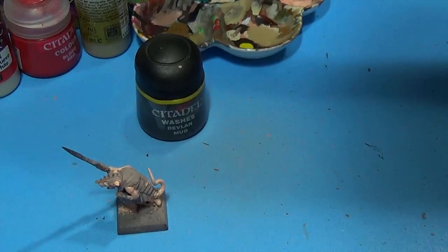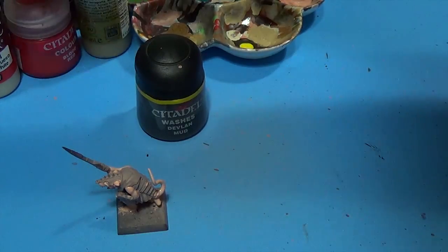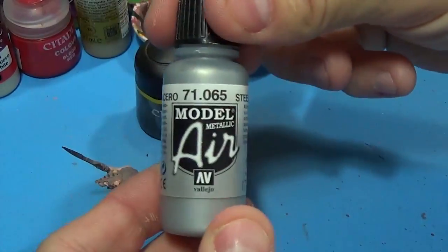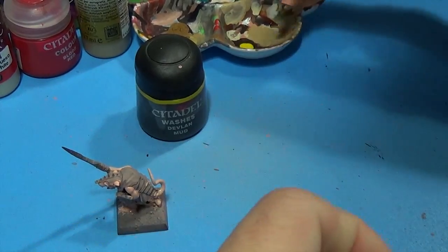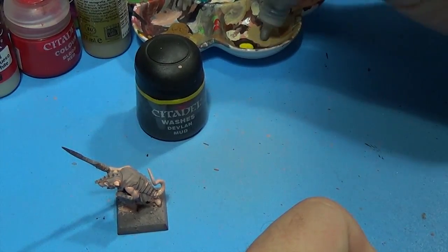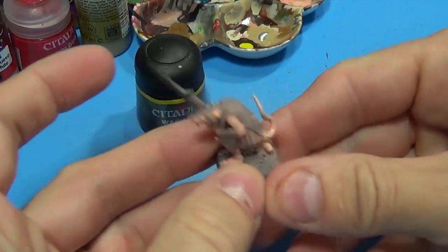Let's change color here real quick. I'm going to go ahead and jump to the armor, which I'm going to use Vallejo Model Air Steel. It's been my go-to color for the silver metallics and I really like it a lot.